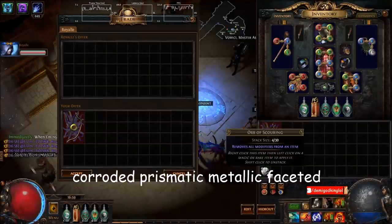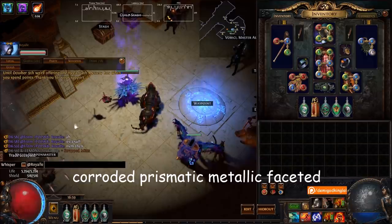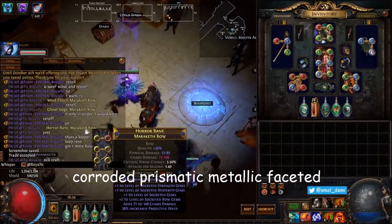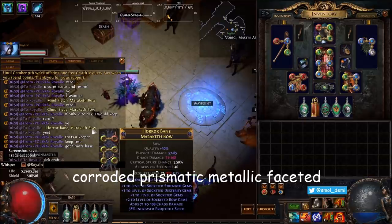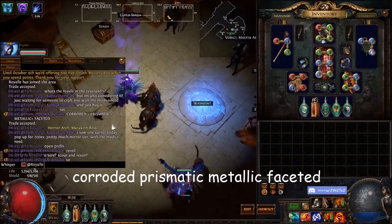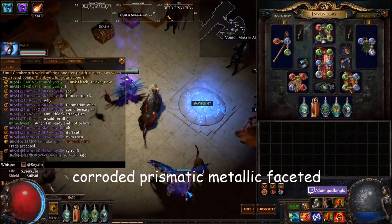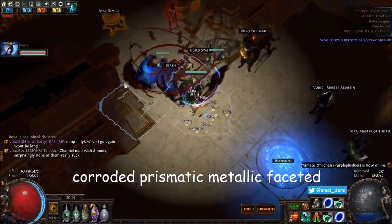Yeah, you'd have to null it, but we did pretty good — got some pretty sick bows. That plus five bow is ridiculous, and it's even got a good name for it. So yeah, if you want to make one of those, that is corroded, prismatic, metallic, faceted. Good luck guys, that's just insane.